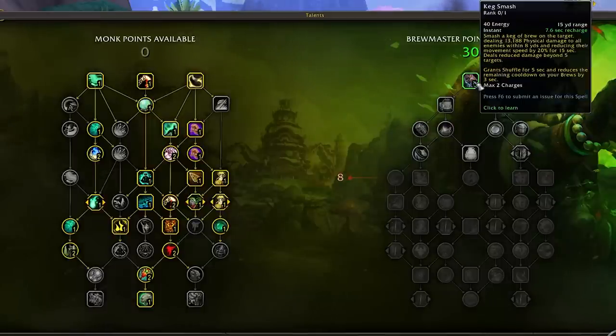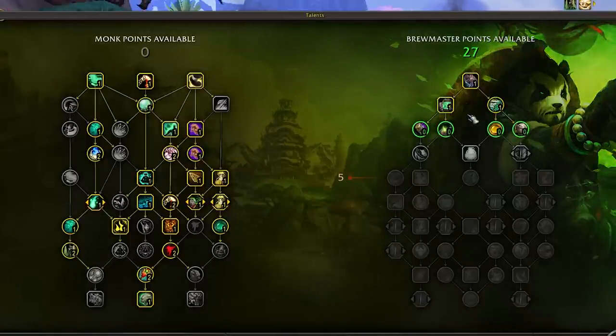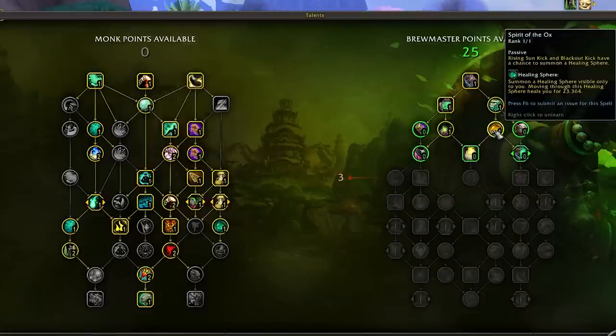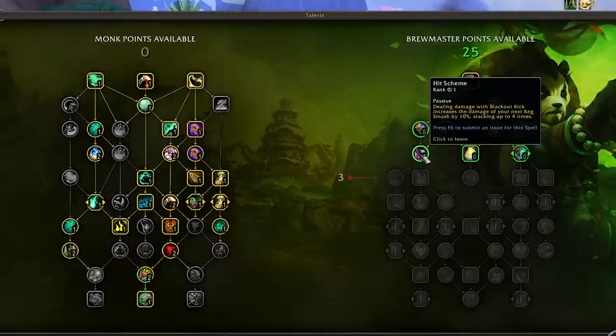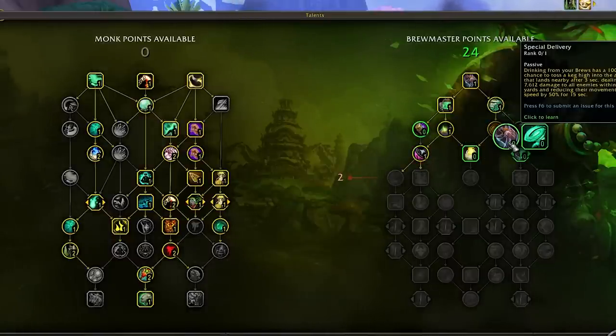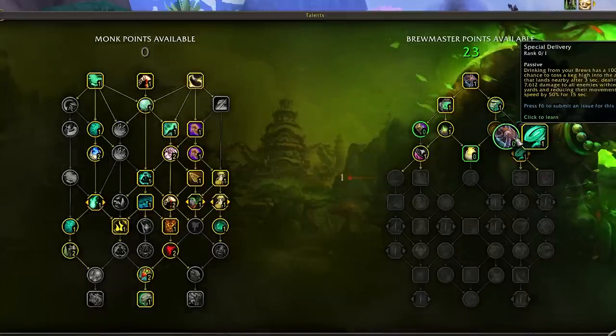We start with Keg Smash and work down both sides of the tree picking up Purifying Brew and Shuffle — always staples of the kit. Next we opt for both Spirit of the Ox and Gift of the Ox, granting increased generation from healing spheres for higher self-healing through Expel Harm. To progress both sides it's essentially required to grab Hit Scheme on the left, then choose between Rushing Jade Wind and Special Delivery on the right. Most of the time Rushing Jade Wind is preferred, but Special Delivery isn't far behind when optimized.